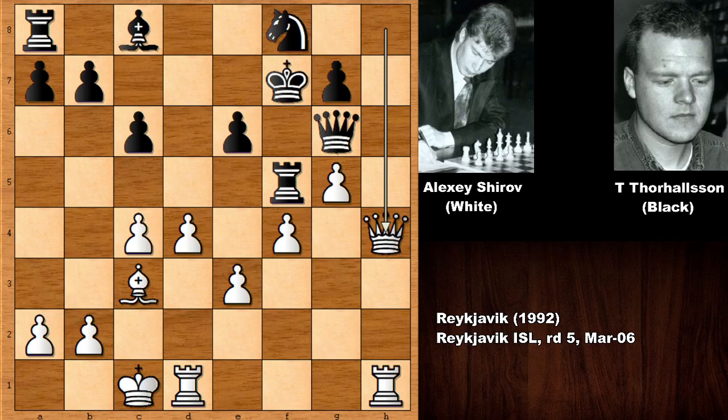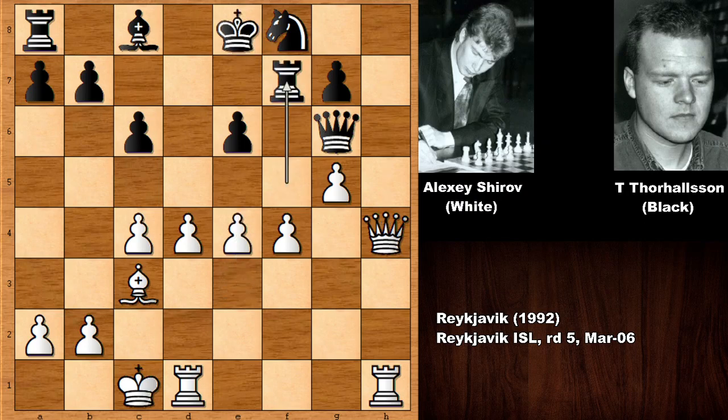So king goes back, making room for the king and for the rook, and then defending the e-pawn. Finally, a slow move by Alexei Shirov.